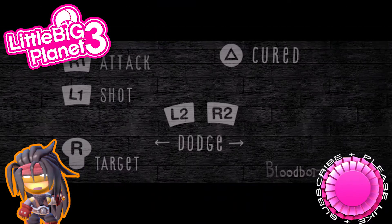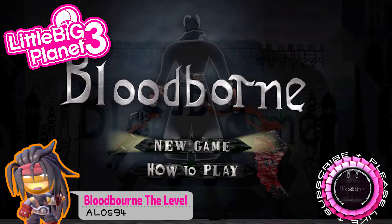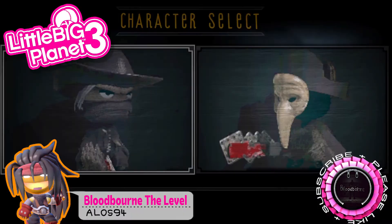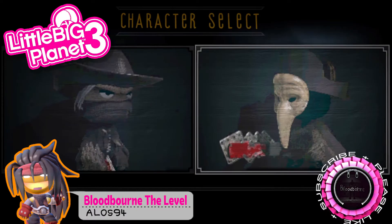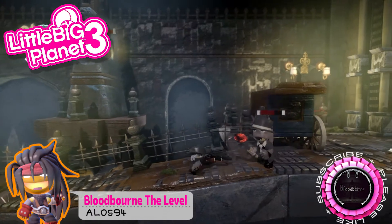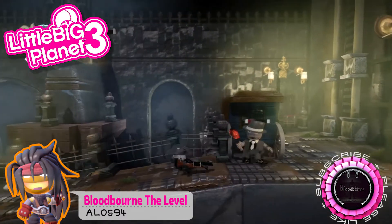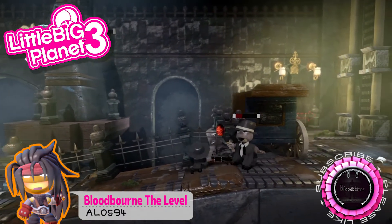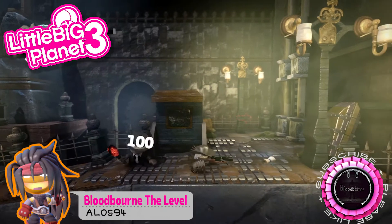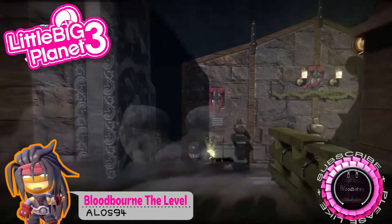Then lastly, we have the best pick of this week: Bloodborne, the level, by Elos94. It's got a great menu screen. We can choose between two characters — the hunter and I think it's like the crow, I think it's called Eileen. The health is actually hidden on the top left; it's not too in your face. It's kind of weird that we see the shadow of it, but I guess that's something we can't really help.